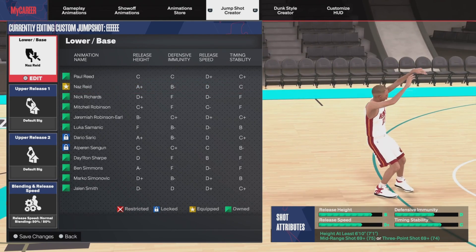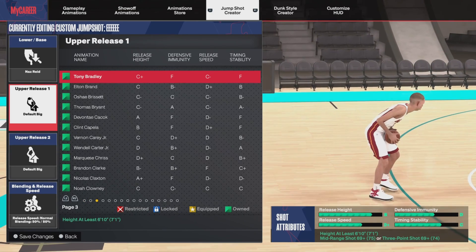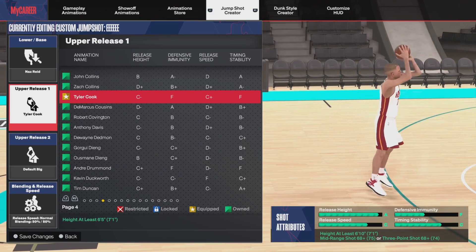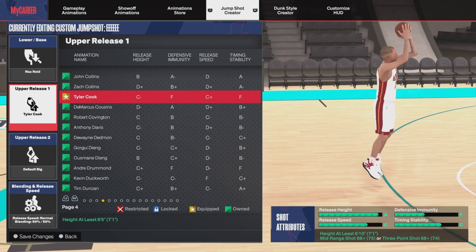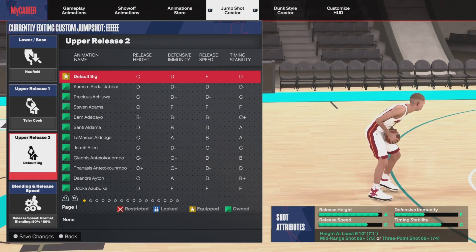For Upper Release 1, go ahead and put on Tyler Cook. That gives you C-minus release height, F defense immunity, C-plus release speed, and F for timing stability. We're going to fix that in a second — just trust the process.